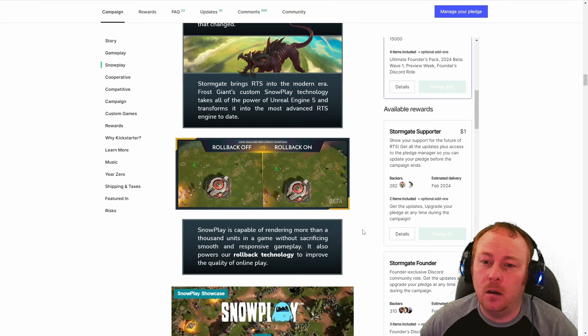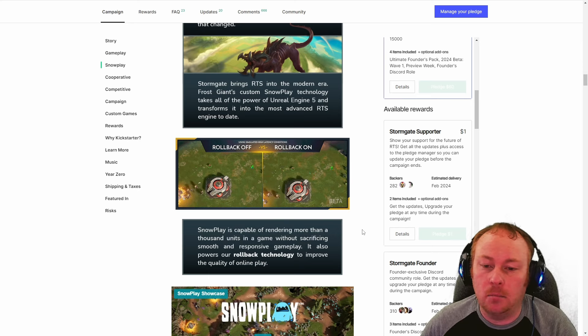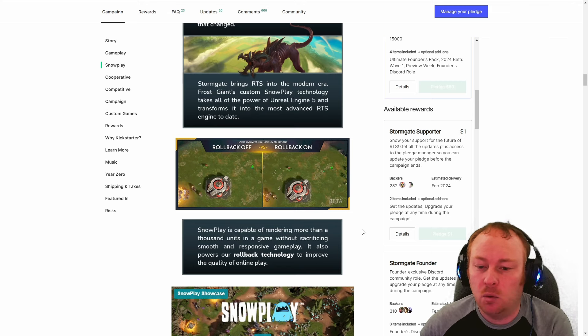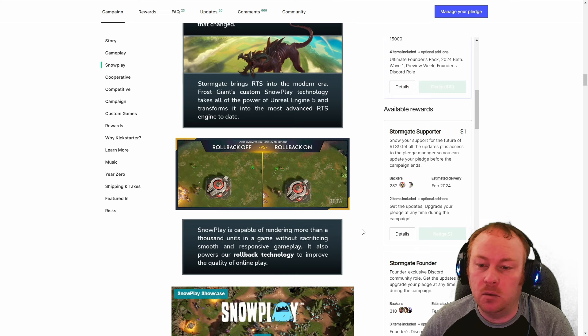Because they can simulate low ping, they've said they're going to get rid of region-specific servers. Instead, when you play a ranked match, it will find the server between both players that averages out their ping to be equivalent. For example, if I queue up against someone in China, instead of playing on a Chinese or North American server, it'll pick a European server so we're equidistant with the same ping. If there is a small amount of stuttering, we'll both experience it equally, which won't give either player an unfair advantage.